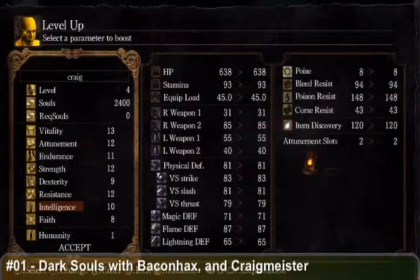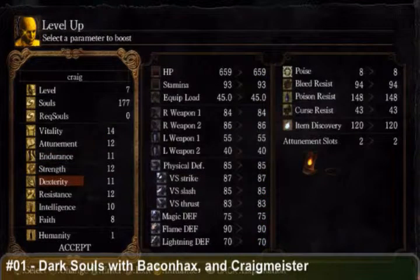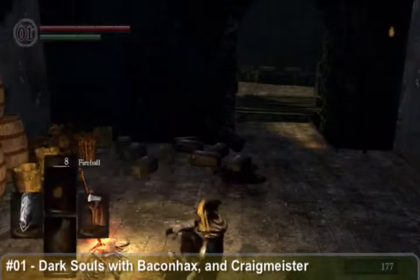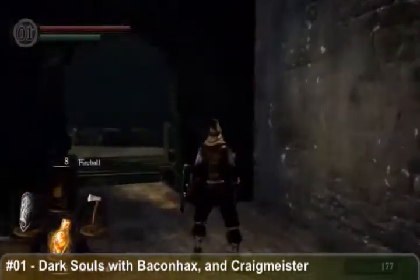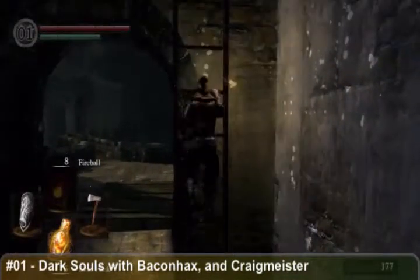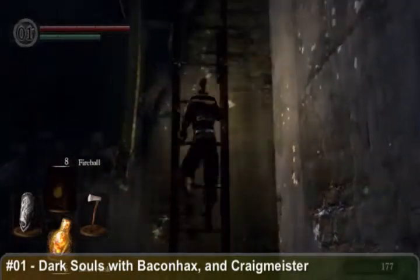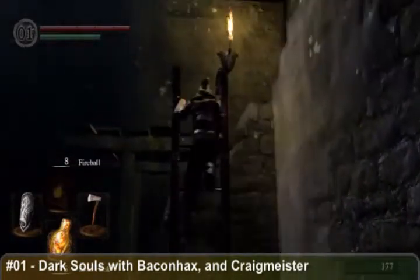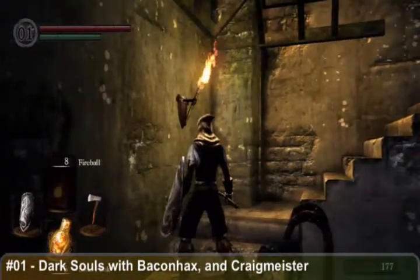I'm going to jump out on a limb and say your other character at level 30 million is also a pyromancer. So how do you build a pyromancer? There are two ways: one is you play as a knight with a hybrid pyro build; the other is you play as a pure caster — pyromancer with Intelligence — so you have both sorcery and pyromancy.